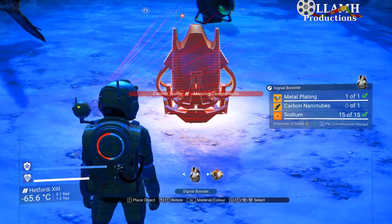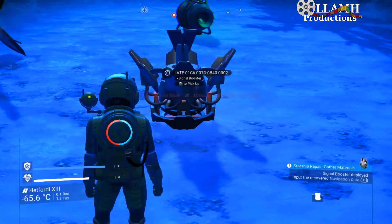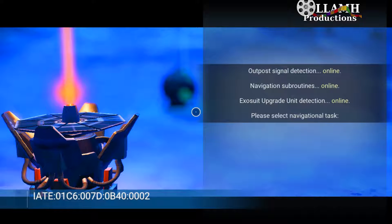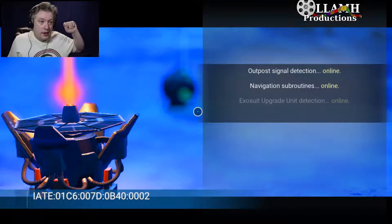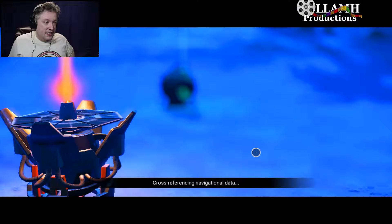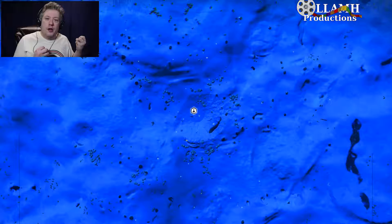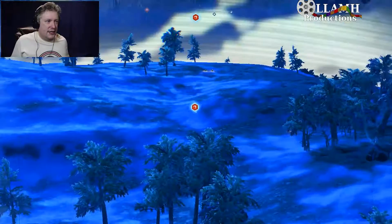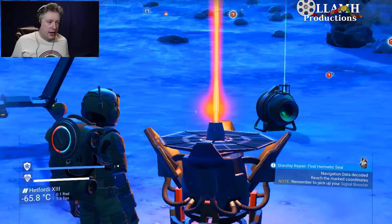We also need carbon nanotubes. Signal booster built - inputting the data and scanning distress frequencies. It said there was a distress beacon out there that may tell us how to make hermetic seals. There's something out that way, about a thousand clicks.